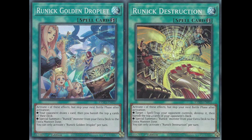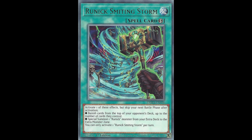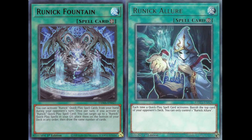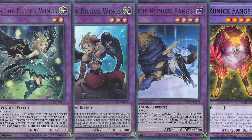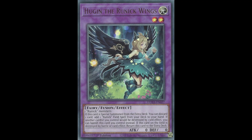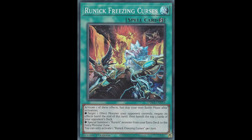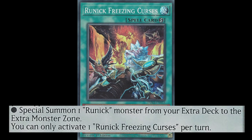On top of that, there is also a spell whose entire first effect is to banish the next X amount of cards, where X is the number of cards your opponent controls. There is also a field spell and continuous spell which we will touch on later, and four Fusion Zone Monsters. Each Fusion Zone Monster requires two Runic Monsters to fuse and summon, which might seem impossible — but each Runic quick-play spell has a second effect where you can special summon any Runic Fusion Monster from your extra deck to an extra monster zone.